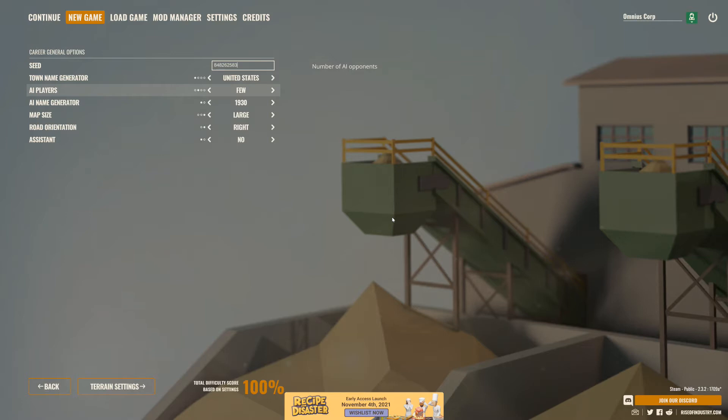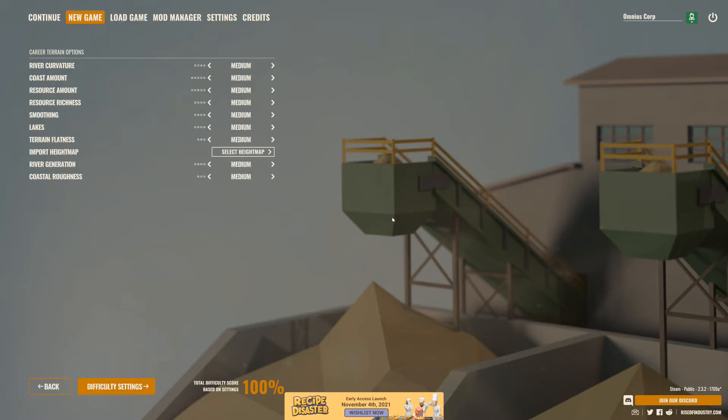Now that I've played with AIs once, I will never play with them again. Map size large. Road orientation is right, and I turned the assistant off. Let's check terrain settings. River curvature is medium. My coast amount is 2, which means 2 sides of the map will have coastline.